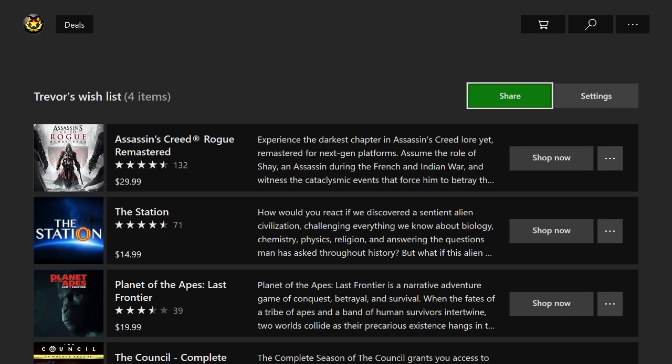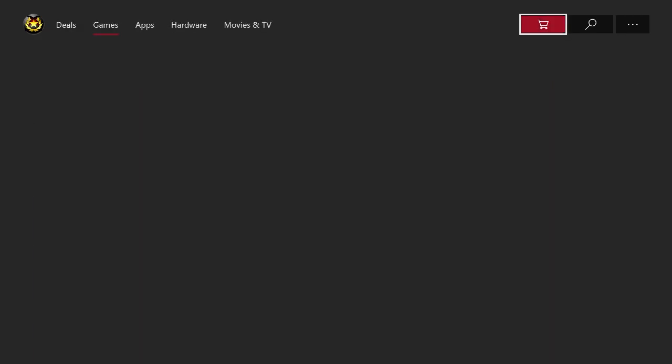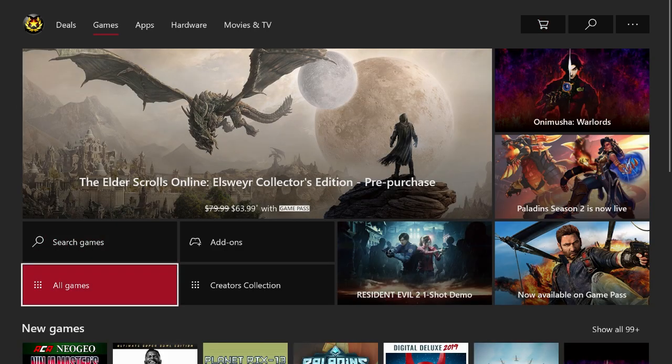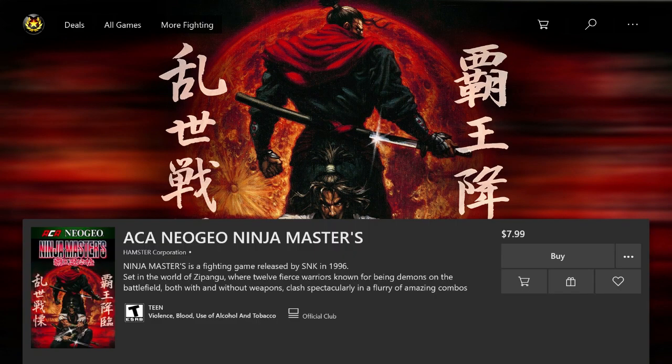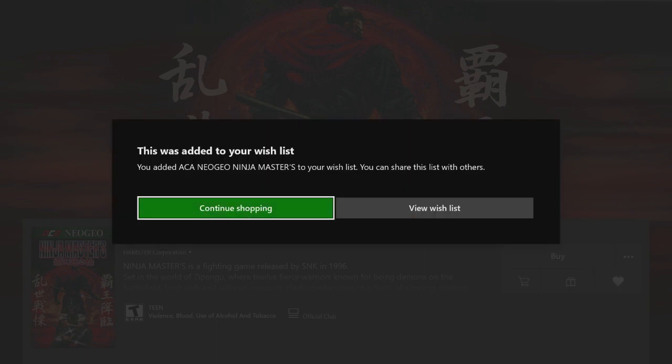So the way that you actually add games onto the wishlist — let me go ahead and back out of here using the B button and select any game. I'm going to come over here underneath the buy option and scroll over to this little heart button and click on Wishlist. And so now as you can see this game was added to my wishlist.